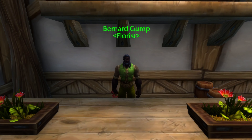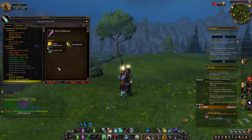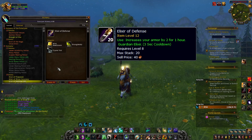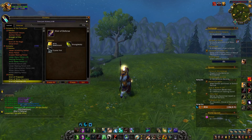Such as Bernard Gump or Mariana Le Maire in Stormwind. Wild Stillbloom can be mixed with Strangle Kelp and a leaded vial to make an Elixir of Defence, increasing your armour and making you a tougher badass motherfucker.